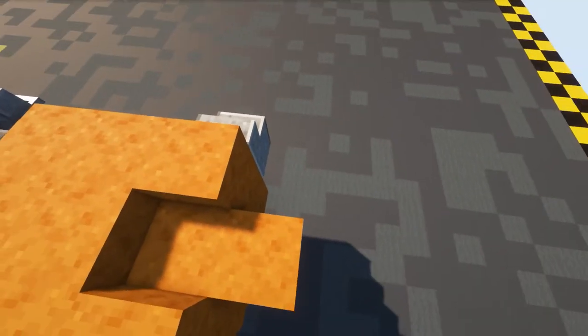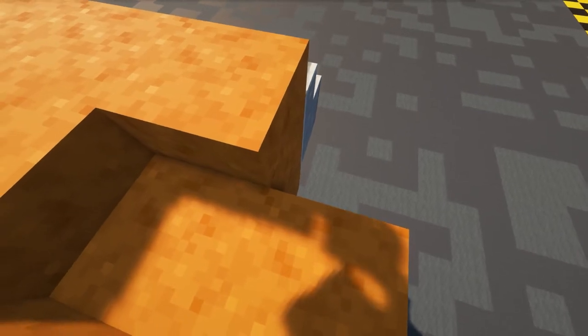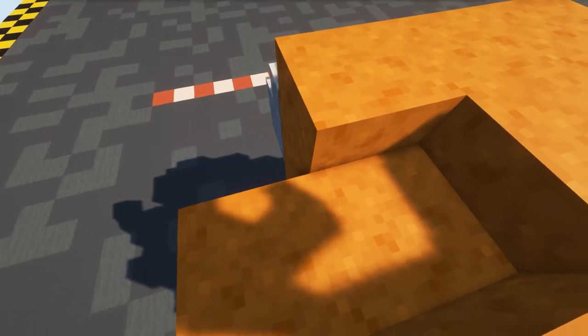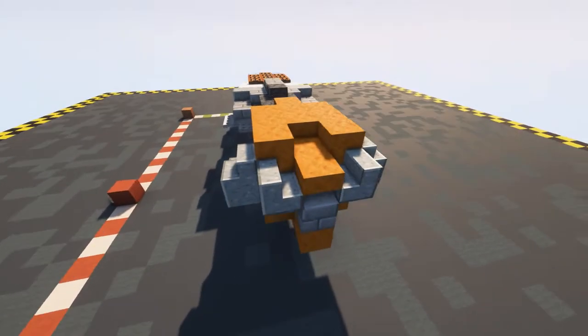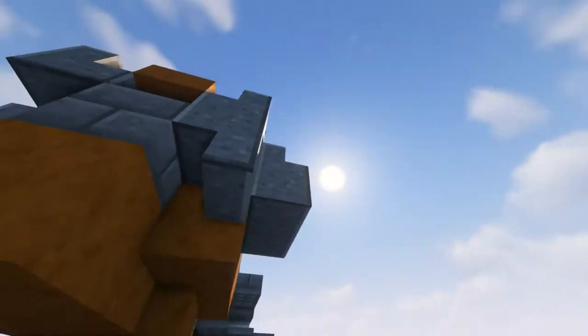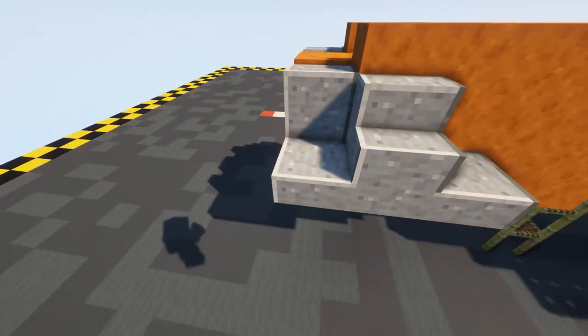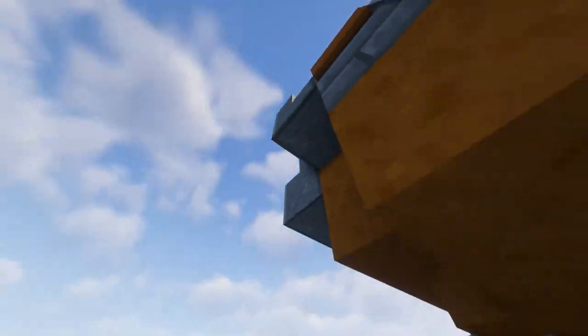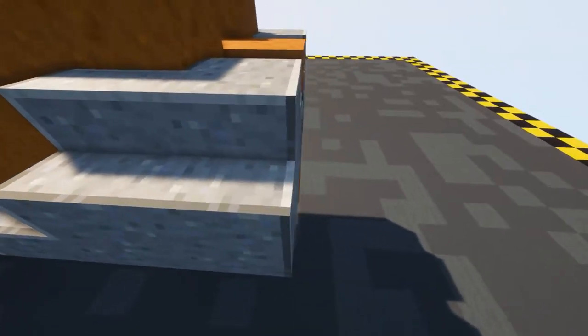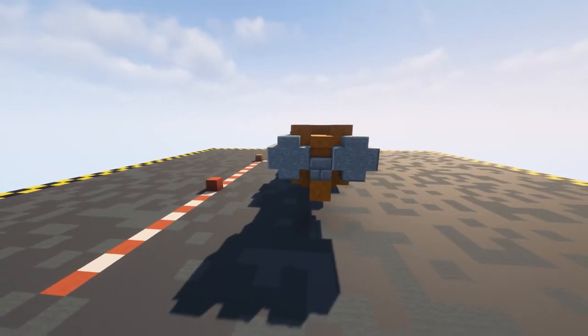Coming off of this we want to start putting in some polished andesite stairs - looking down on an angle, put one there and one there. Now make a little circle shape with those blocks - put one there, one there and one there, and the same around this side. That is that layer done.